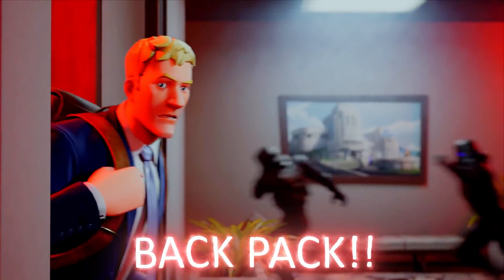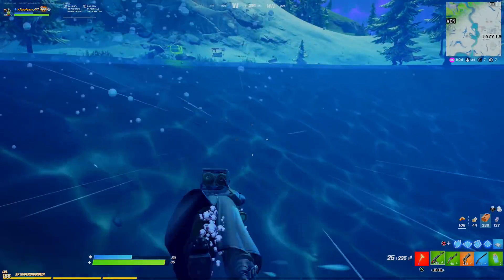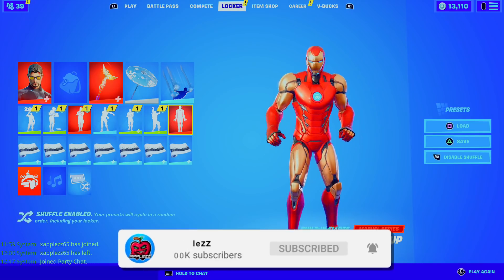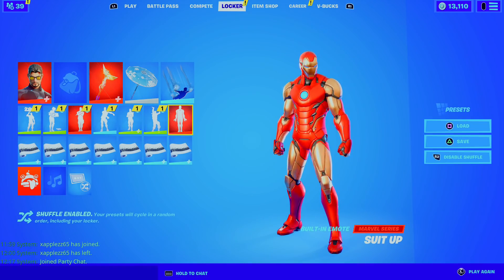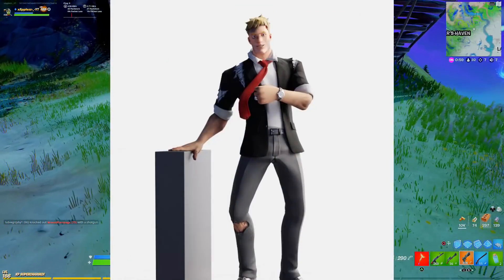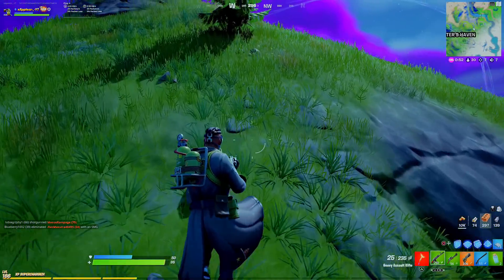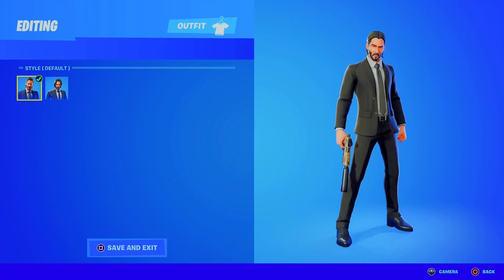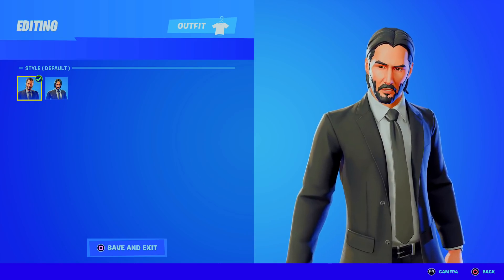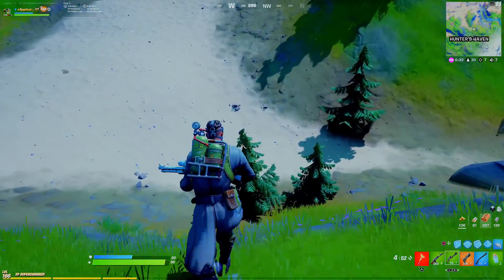The back bling is most likely going to be his rucksack from the trailer — he did have a rucksack on. The built-in emote is going to be quite interesting. I have a feeling it's going to be an emote where you use that Rift Gun thing and it changes your style completely. Because on the Iron Man skin, once you do his emote, you get to change style — we could be seeing something similar with Agent Jonesy. So he uses the Rift Gun as an emote and it changes his style to that dusty style from the Walking Dead trailer, which looked pretty amazing. All the skins in suits do have a scruffy version — the John Wick skin has a smart version and a scruffy version — so it could be something like that. I'm really excited to see what this built-in emote is going to look like.